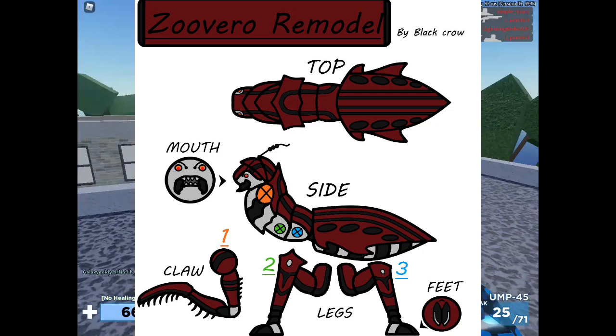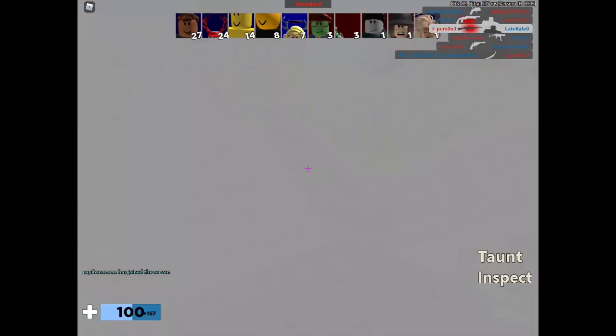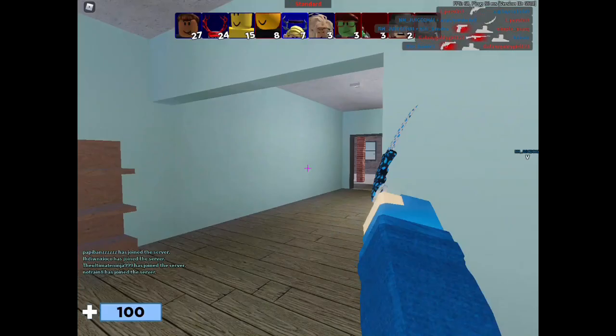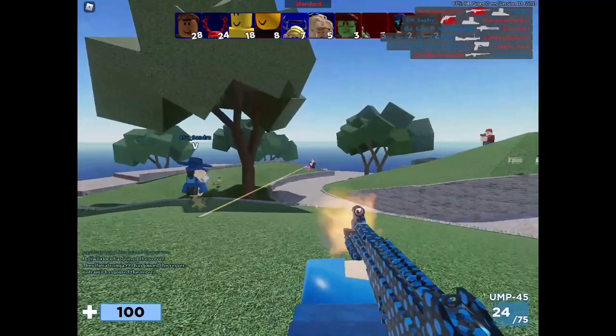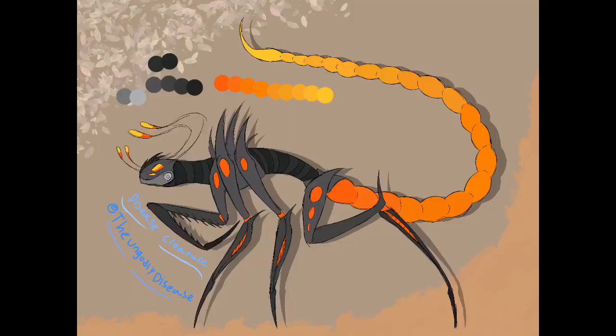The next one is the Zuby — the other crab. For this one we've only seen a concept; we haven't seen any models yet, and we don't know if they've started modeling it. They don't always post development updates, so I haven't seen any progress on the model. I'm probably going to say it comes around when the Imp remodel comes, or maybe a little bit earlier.